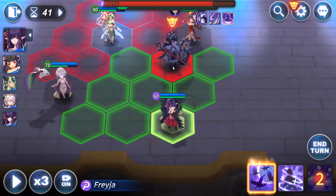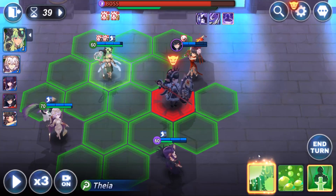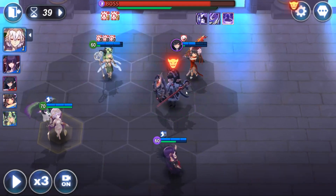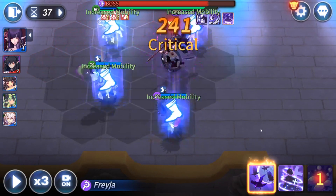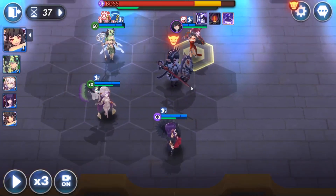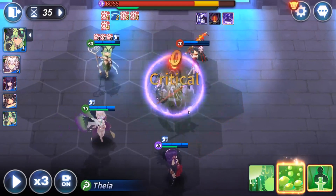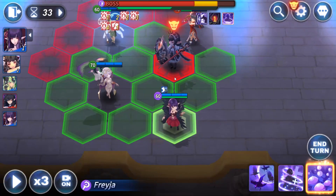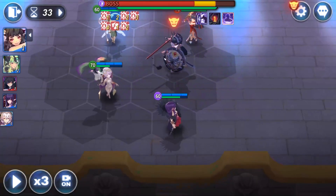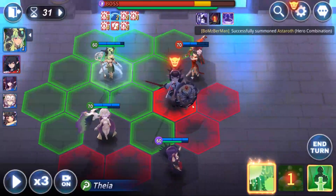She's attacking Ifrit — we like that, we want that to happen. The next thing the boss will do is cast the shield again, and we'll try to get rid of it as soon as we can with Prey. My Ifrit is provoked, so we'll try to land Thea's debuffs now. She did land them. There are times the boss will resist, which gets annoying, but it worked this time. No point casting invincibility on Ifrit right now since the boss will be taking her turn — let's just hope for the best.